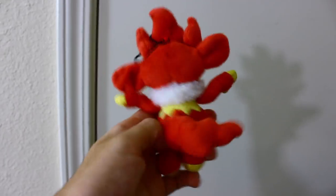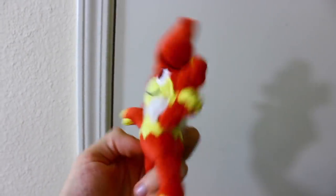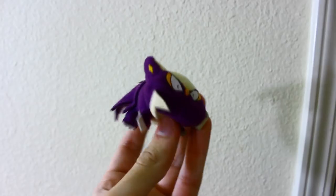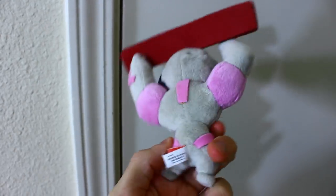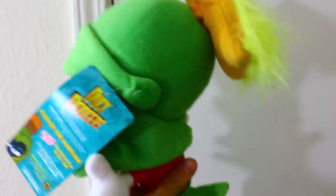Sigilyph from My Pokemon Collection. Creepypasta Man from Legoland — I mean Enderman, also by Jinx. A little tiny Jax-Pacific Stunky. Here is Klang from My Pokemon Collection — I have two. From Sugarloaf, here is Marvin the Martian — this was the first plush I got this year in 2020.